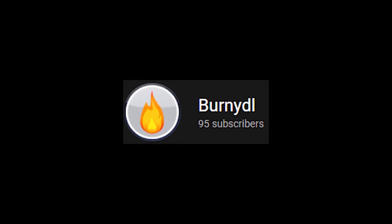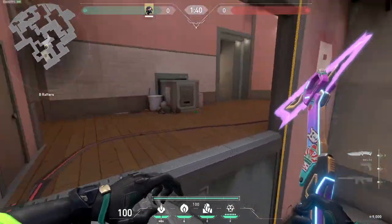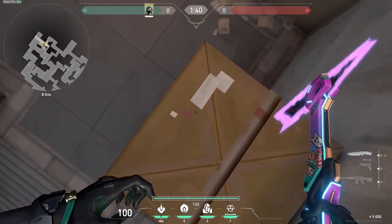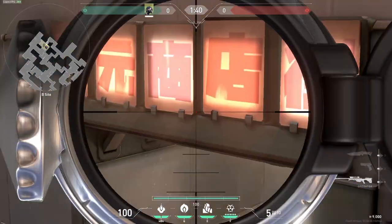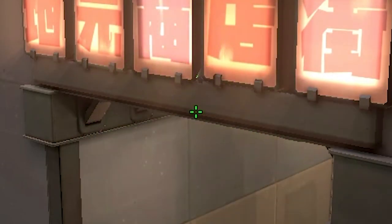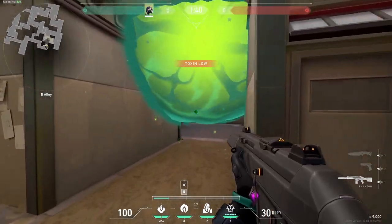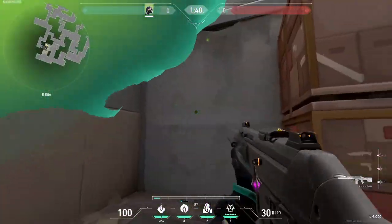Here's a bonus one-way I found from Viper main Bernie. You're mostly going to use this smoke if you're pushing B through mid and going through heaven. Stand on this box, go on the very tip, and align the middle of these signs on this line like so. From the enemy's perspective trying to push the one-way, they have to come all the way out here just to see anything.